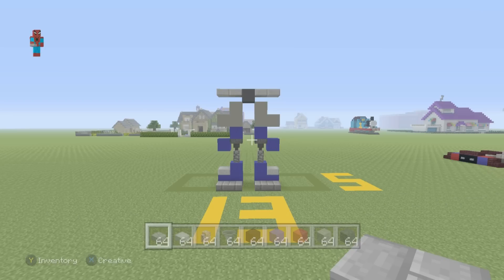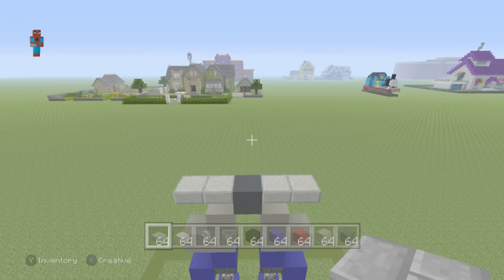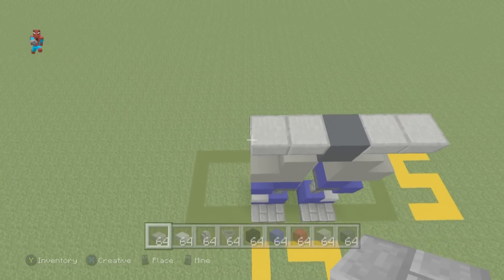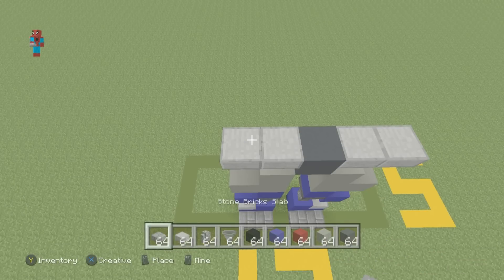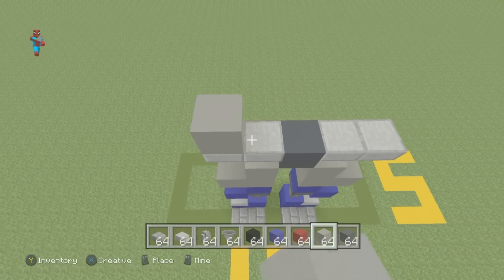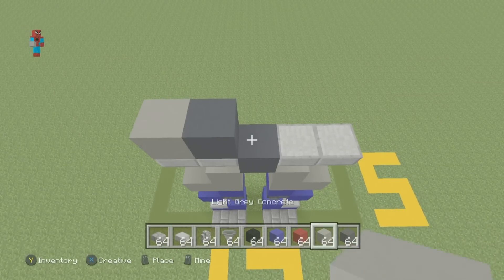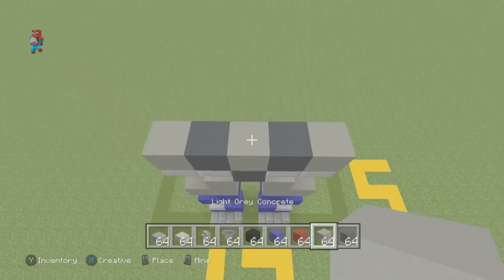So what we should have should look very much like this — this is a pretty decent start. This is Optimus Prime's legs, and once you have made the front of his legs, we're going to move up to the torso a little bit. So we're going to start on top of this row of slabs and the grey concrete, and beginning from the left going right, we want to place a light grey concrete, dark grey, light grey, dark grey, light grey.